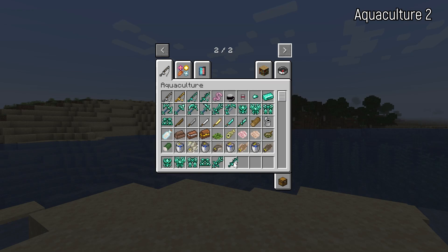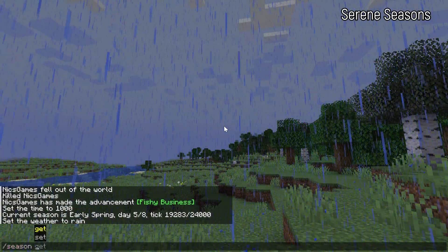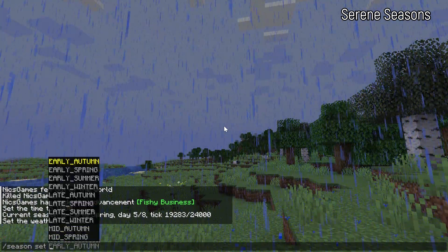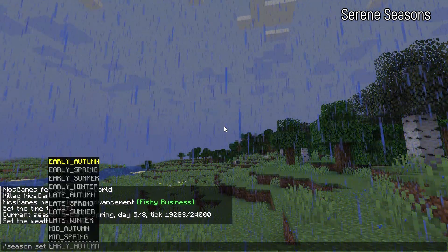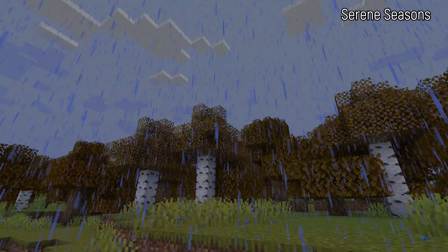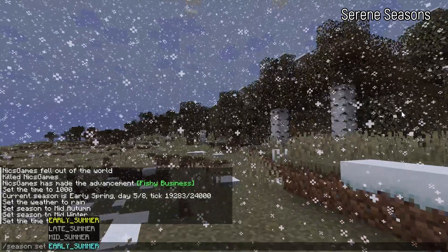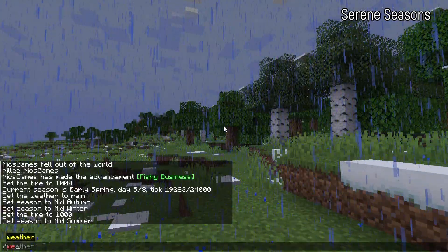Aquaculture 2 takes fishing up to the next level. Speaking of the next level — seasons are nothing in Minecraft, but wouldn't it be cool to add them? That's where the Serene Seasons mod comes in. With this mod you can turn Minecraft into a living, breathing world with real-life seasons: summer, winter, fall, and spring. Depending on the season your world changes — snow falls in biomes during winter, rain falls in summer, and grass and plants change color to reflect each season.